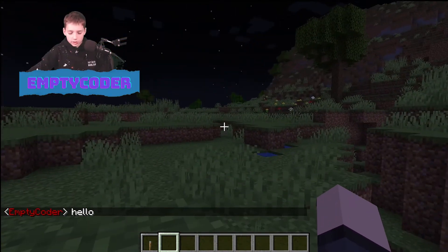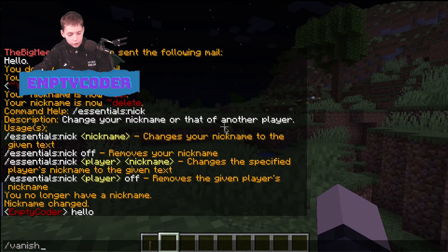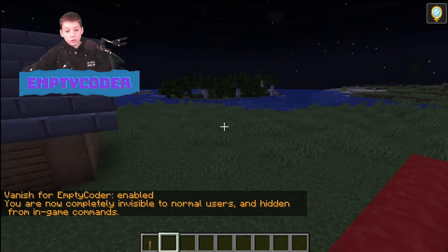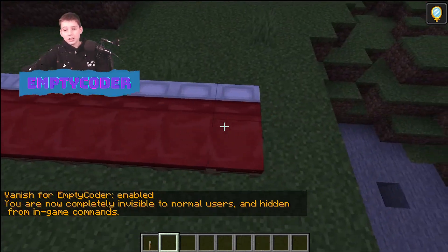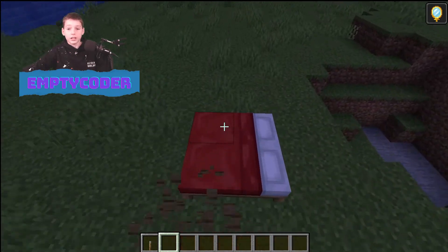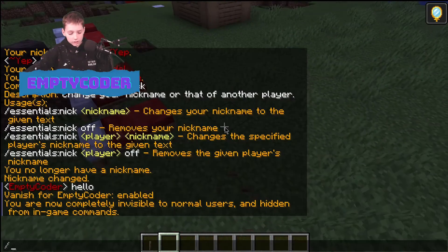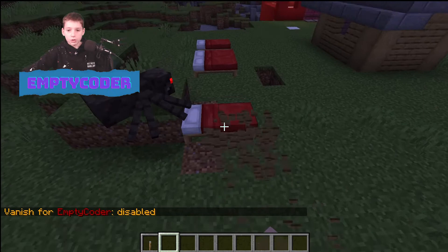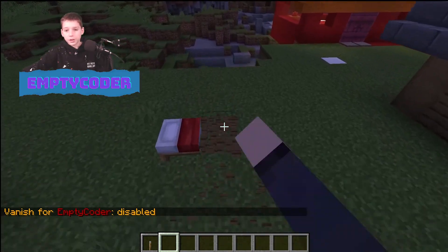After that we can do slash vanish. That basically makes you vanish — you're completely invisible to normal users and hidden from in-game commands. Basically completely hidden, and that's great. Slash vanish again will disable your vanish.